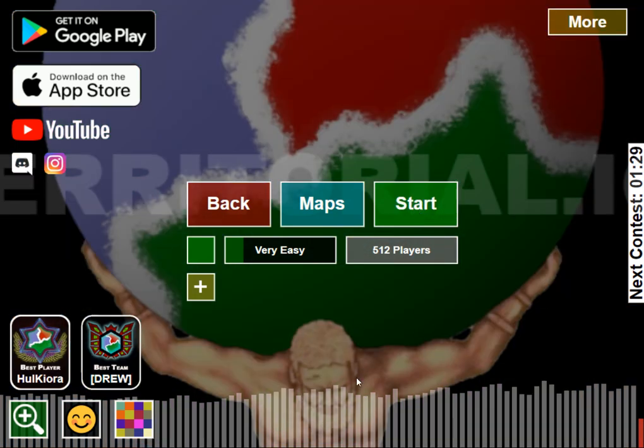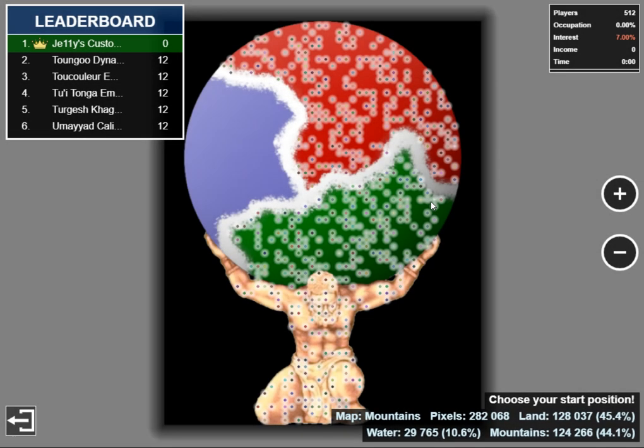What you'll see is the image will load in the background, then you can have your settings and load in, and you get to play on the image, creating a custom map, and it's going to be amazing.